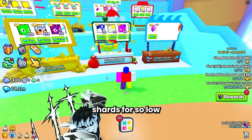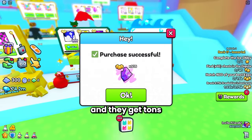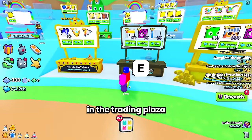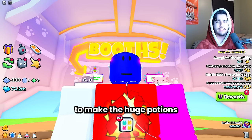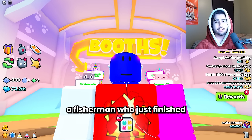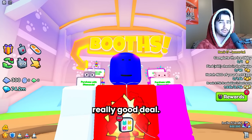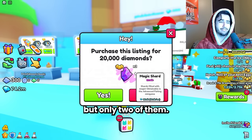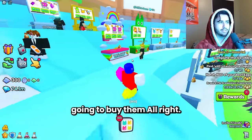The reason people sell these shards for so low is that they AFK overnight doing the auto fish method and get tons of shards, then try to bulk sell them quickly in the trading plaza because they'd rather do that than spend the time to craft the huge potions and sell them. So if you can find a fisherman who just finished and is selling all their stuff at once, you can get a really good deal. This guy's selling them for 10k each, but there's only two of them, which is really sad — usually I don't even bother buying those, but we'll grab them.